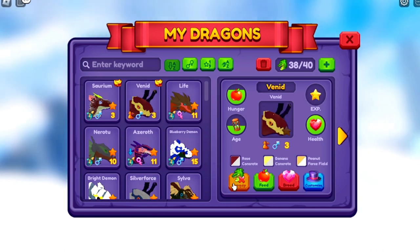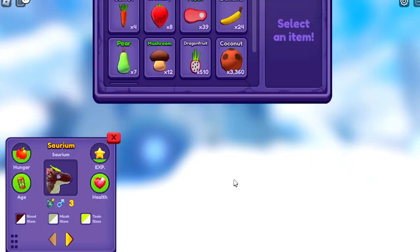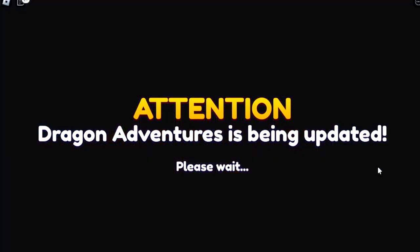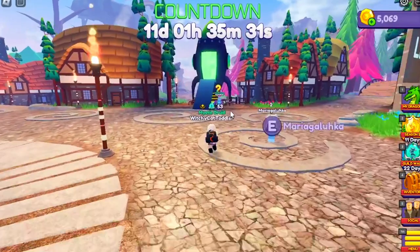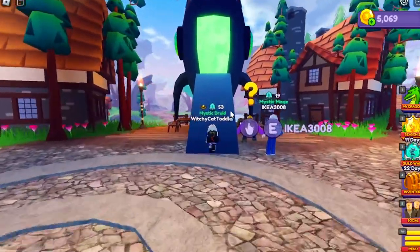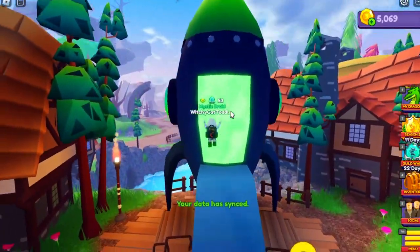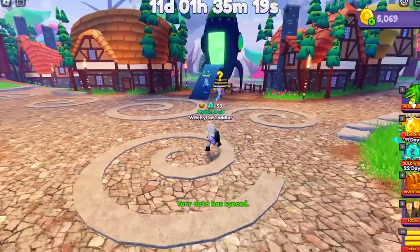I'm going to go ahead and unequip some of these that I'm not using for the battle. I'm going to keep this sorum out - let me go ahead and feed it. We're back in - this is why they updated the countdown for the galaxy event. Nine hours... eleven days, one hour, thirty-five minutes. Oh my gosh, I can't wait. I can't walk into the spaceship yet.